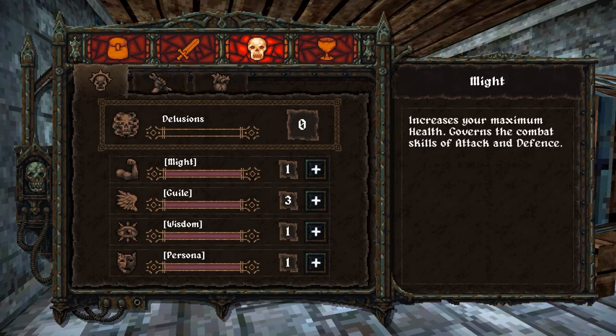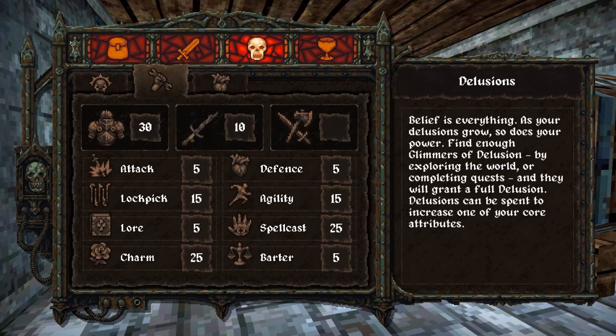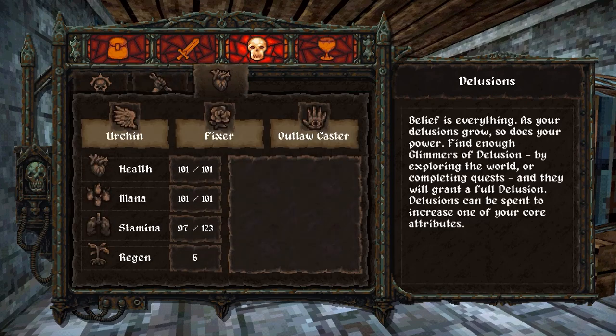To solve this puzzle, we'll have to do more adventuring to increase our delusions, which are the key attributes that govern our stats.